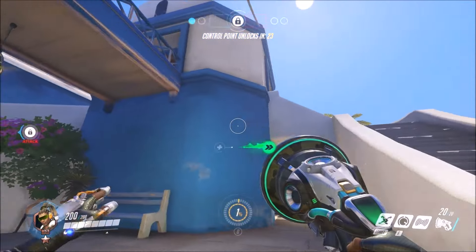Alright, and then Temple of Anubis is actually really really good for Lucio. I mean these pillars — this pillar area is really easy to get around for him, and lots of actual pillars over here, really easy to kind of move around up here. Another good spot is right here.